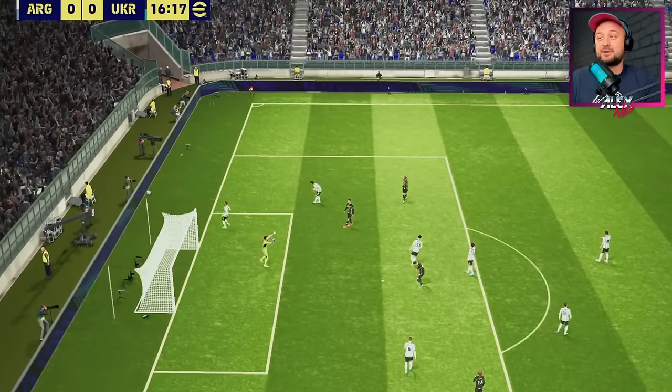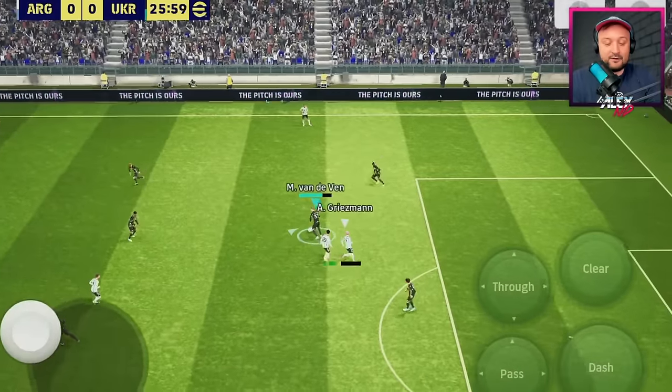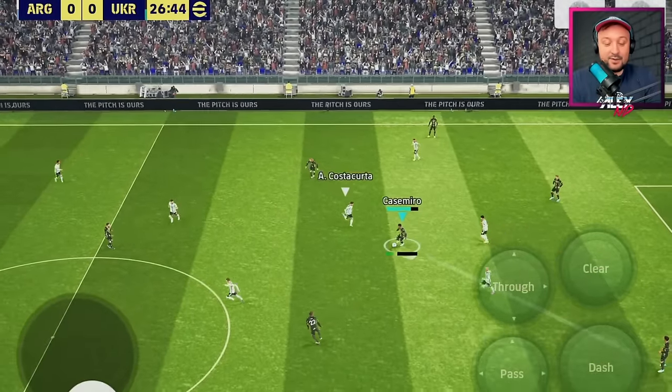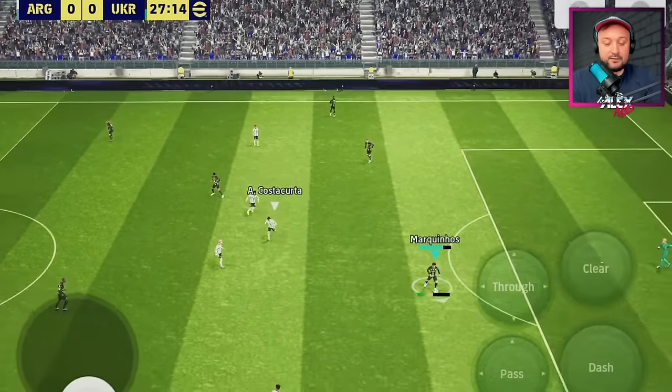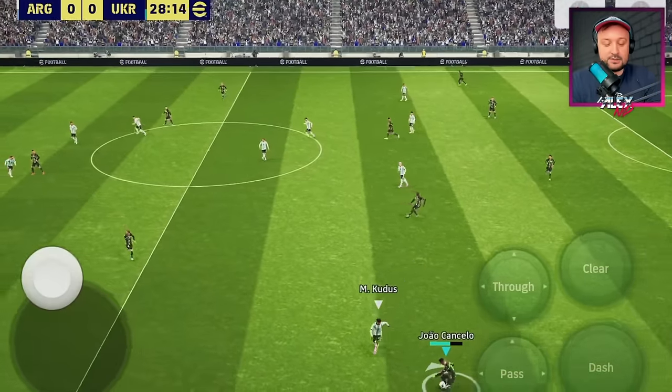My opponent plays a weird formation. There's a nice deep-in shot and it's going to be a walk in the park for me in the middle. Positioning is perfect here, and you get an additional boost for one-on-one if you're using a manager with 88 proficiency, so make sure you're checking the stats.